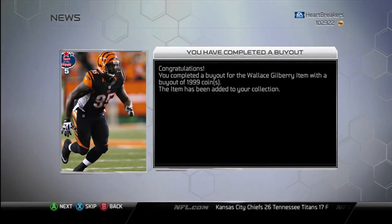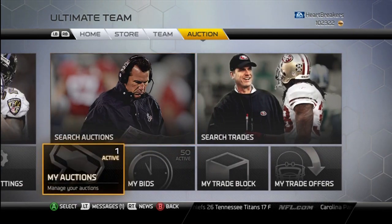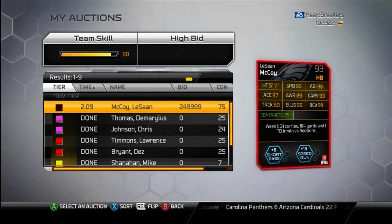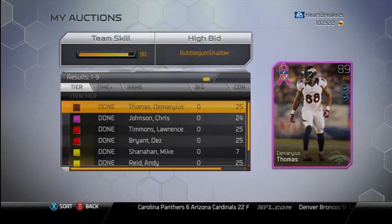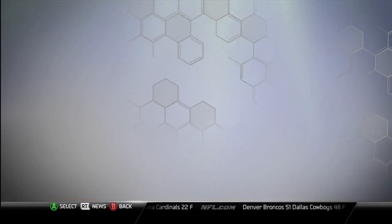I think this is just telling me I bought Wallace Gilberry. But if anybody wants to offer on my LeSean McCoy, I do have him up — I am selling him. He is number 6 out of 100. I'll remove him and I'll put him on the trade block just to see if anybody wants to offer. I did sell that Chris Johnson and Demarius Thomas — I was like, I don't really need these guys.